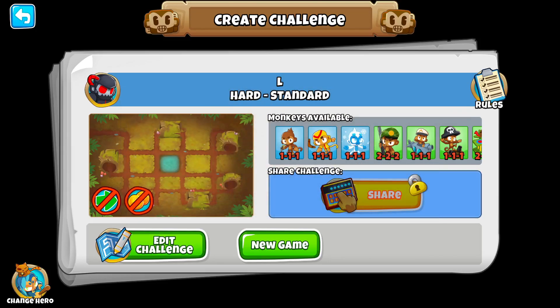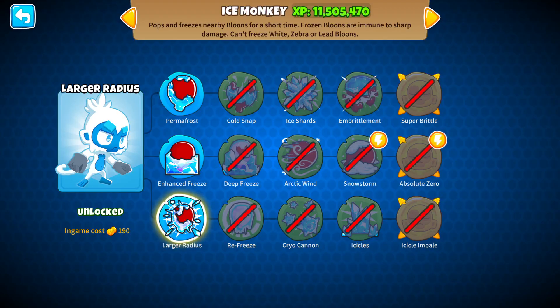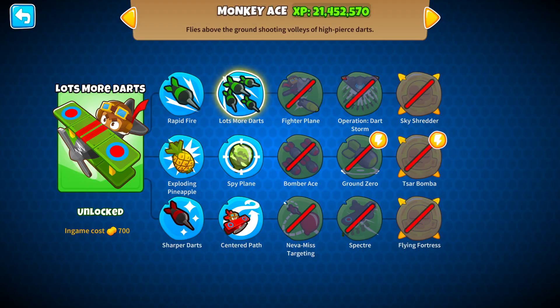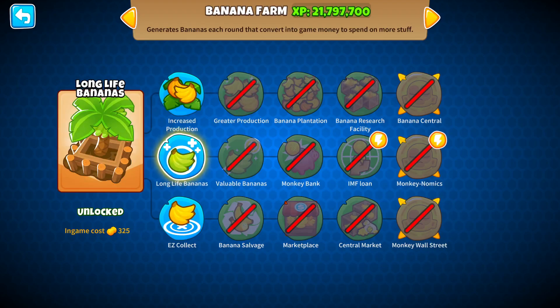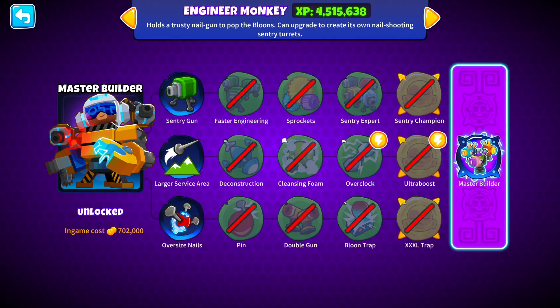Here are the rules for this one: long range darts, long range grangs, large radius, large caliber, longer range, long range, lots more darts, laser cannon, laser blasts and Legend of the Night, larger potions and lots of gold, long life bananas, long life spikes, and lastly, larger service area.